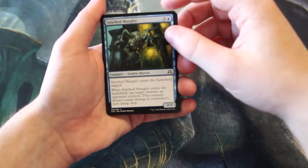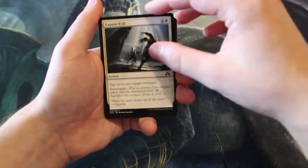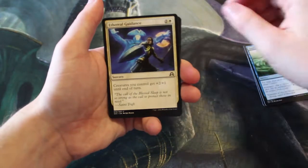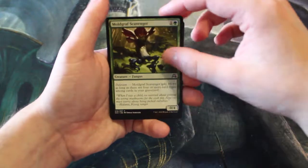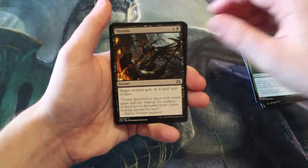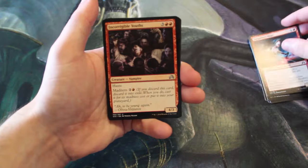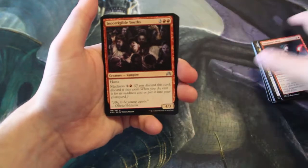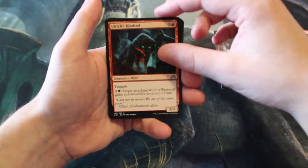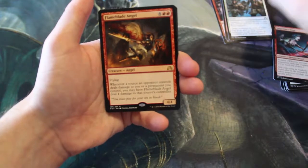Starting off our commons: Stitched Mangler, Expose Evil, Gone Missing, Ethereal Guidance, Mulgraph Scavenger, Fork in the Road, Throttle — great removal spell — Unlimited, Sanguinary Mage, and Incorrigible Youths. Kicking off our uncommons: Ulrich's Kindred, Tenacity. And our rare is Flame Blade Angel.